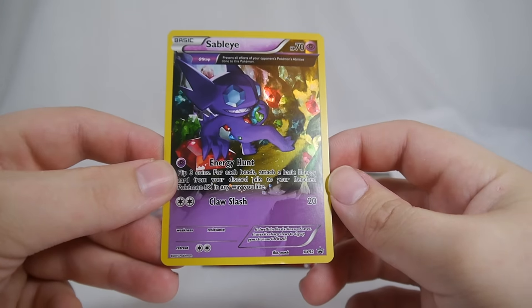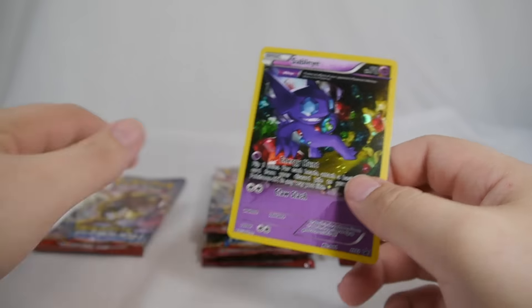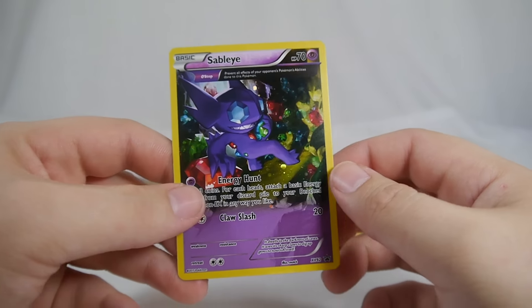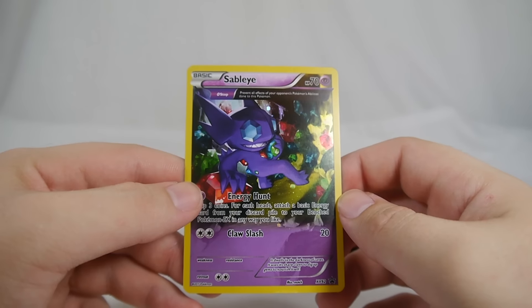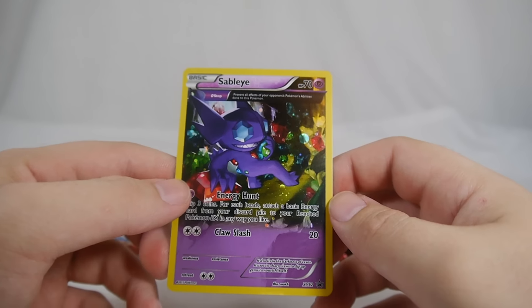Next up we have Sableye, which is XY92. There's a big jump in these BREAKthrough promos, and we'll see why in the coming weeks — there are so many promo sets out for this set, it's insane and expensive.